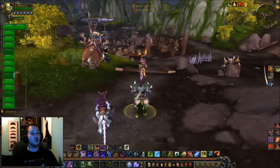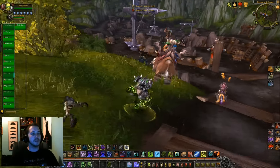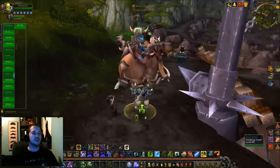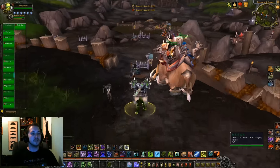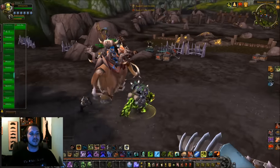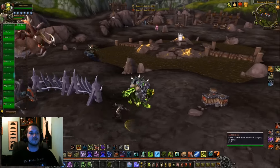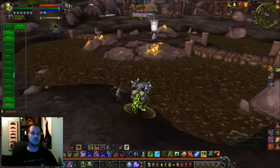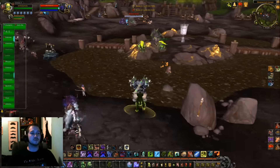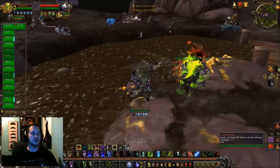We're in Deep Wind Gorge on the Unholy Death Knight - just felt like playing it on the beta. Last time I did this the damage was kind of mediocre, but I have a feeling I'll do a bit better this time. I believe Fallen Crusader was not proccing correctly last time, which could account for a pretty large percentage of my damage on Unholy.